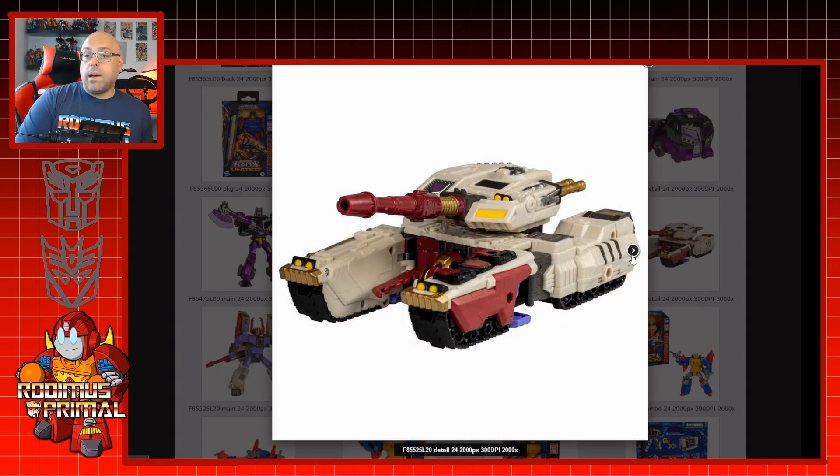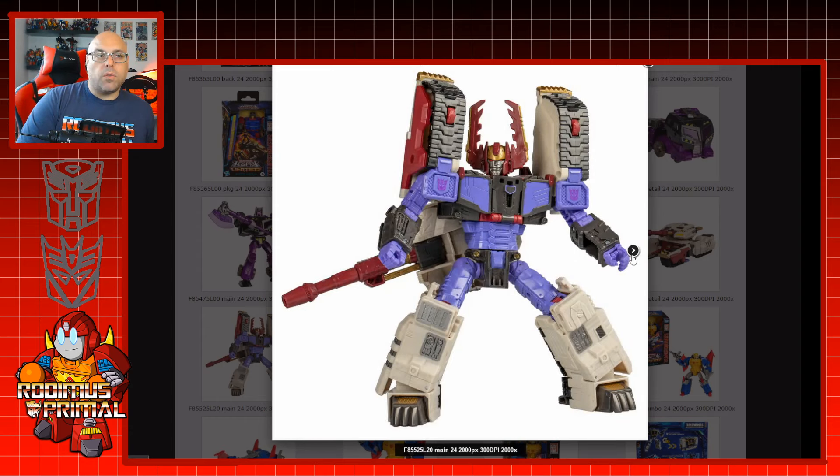I'm not a big Unicron Trilogy fan, but I'm happy they are doing the Power Links Megatron — known in the US as Armada Galvatron. I actually like this color scheme in robot mode a lot better. The tank mode is okay; the creamy color looks a little weird. I do think he looks better with Tidal Wave, and a lot of Armada fans really like it, especially since this is what he looked like when he fought Optimus Prime in the final battle.